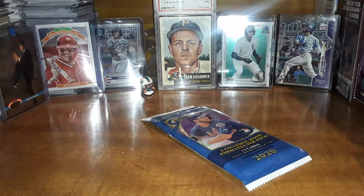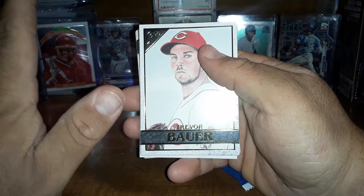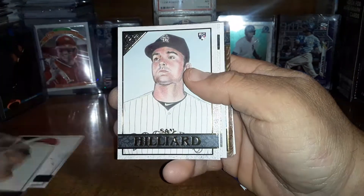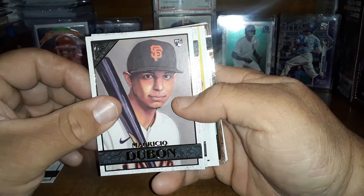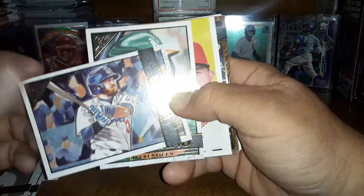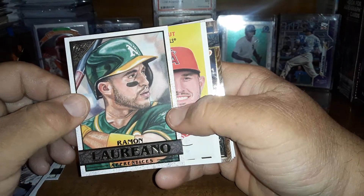So I don't like this design — if they didn't have this it'd be perfect. We got a Trevor Bauer, a Christian Walker, a Sam Hillard Rookie Card, a Marciel Dubon Rookie Card, a Max Muncy portrait drawing, and a Raymond Laureano.